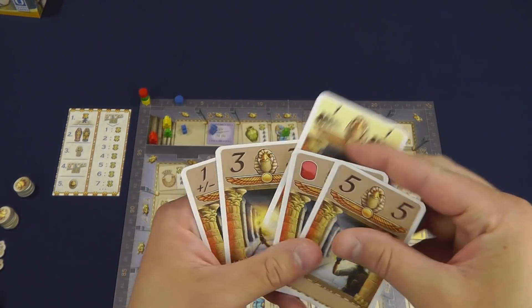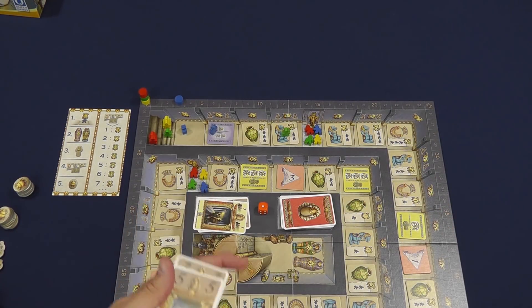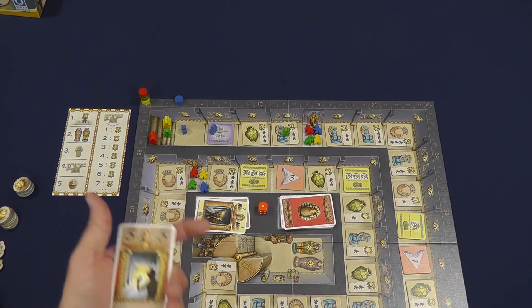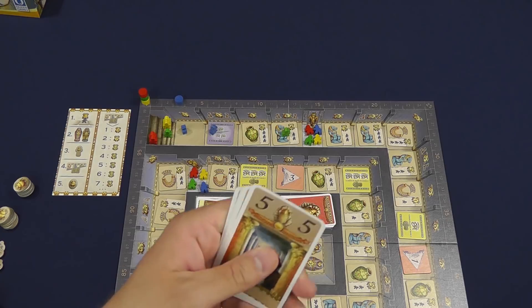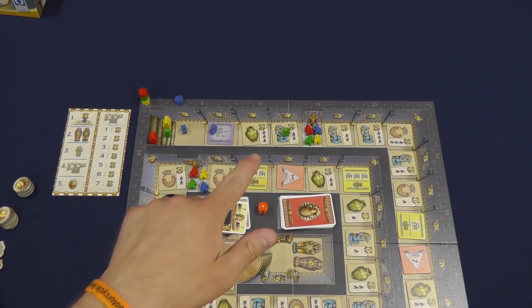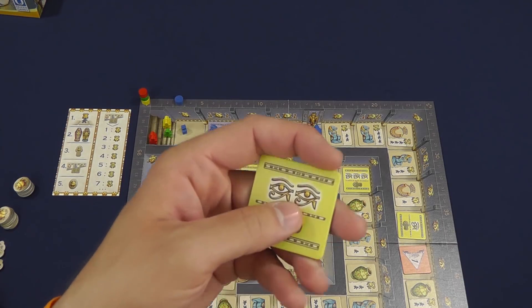When you play these special cards, they're actually going to go in the same discard pile, so this is going to be shuffled later on and then everybody can start drawing those cards. The game's going to keep going — you're going to play a card, move an adventurer, and see if you can do the action on that space. Let's show you a couple more actions.